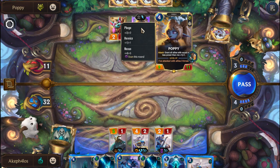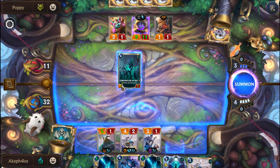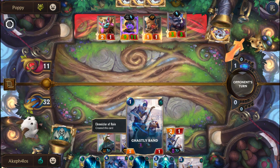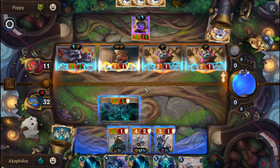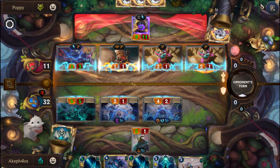Alright, the stun was really useful — Poppy is stunned. Gwen won't really do much here aside from being a blocking unit, but I think the smarter play is to play the Chronicler of Ruin, kill the Ephemeral Ghastly Band, revive it, and that way we progress Hallowed even further. We got a plus 3 and we can block more units this way. We'll put the 5-5, block the 3-3, put the 2-1 here, and we only take 2 damage.